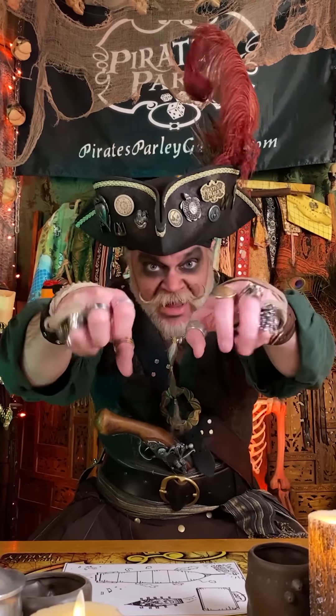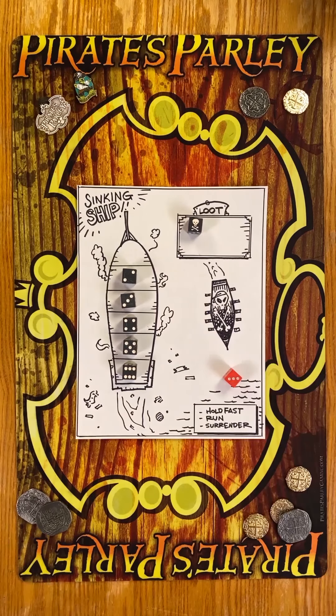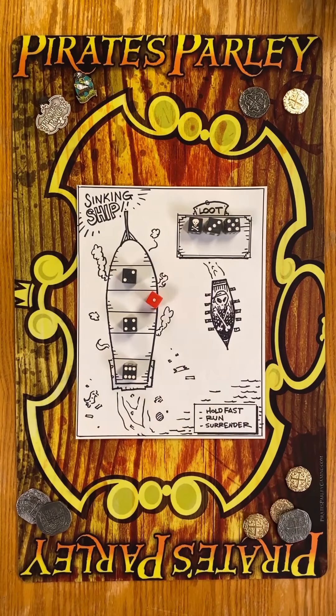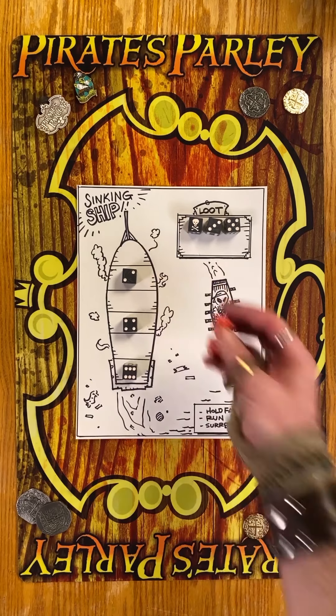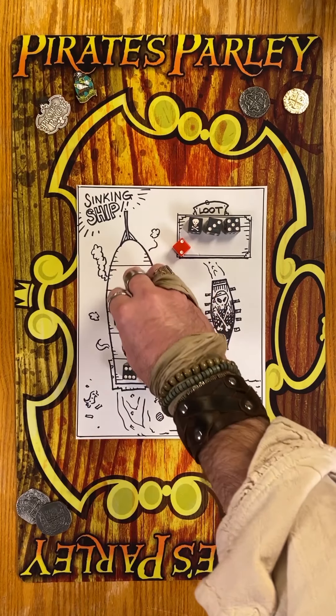Next, decide if you want to hold fast by staying on the same number, or run to a different one. Then another cannon attack. And another. A third option is to surrender and keep the current loot amount — that becomes your high score. If the cannon attack misses, another die is added, up to two additional attacks. Future rolls will destroy any dice matching those results.